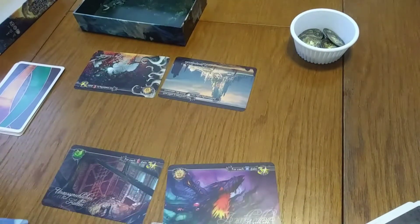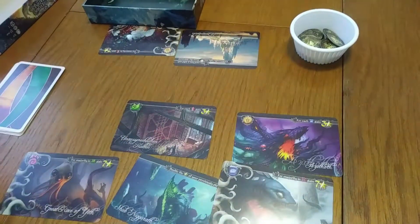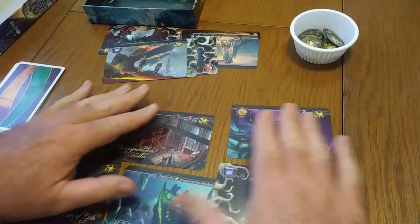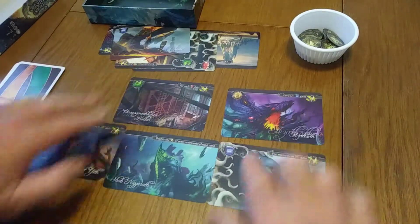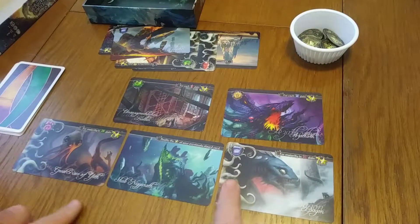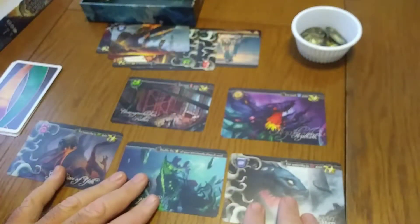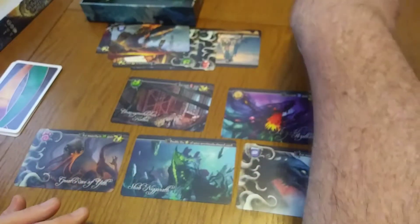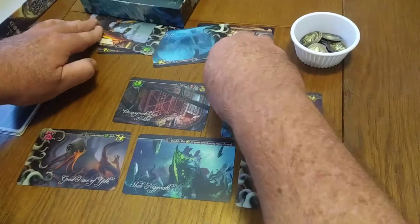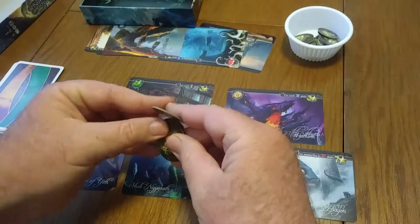Let's lay these out for an example. Let's say my opponent's cards are displayed over there and this is your display. The first thing you're going to do is look at how many cards have these tentacle symbols on the left. Cards will either have nothing on the left or they'll have these tentacles, which represent madness. I have two in my display, so I will take two madness tokens. My opponent had three, so they'll take three.